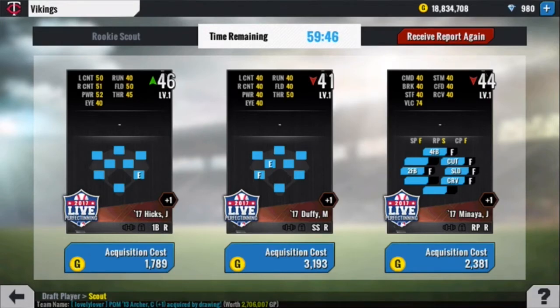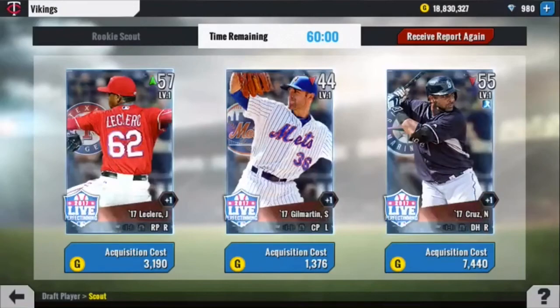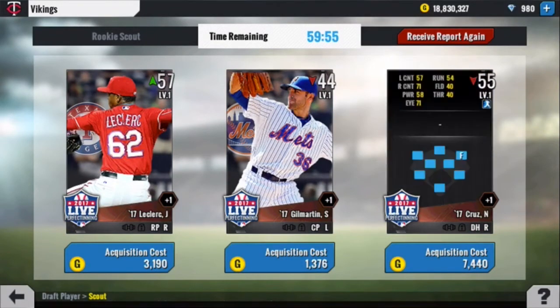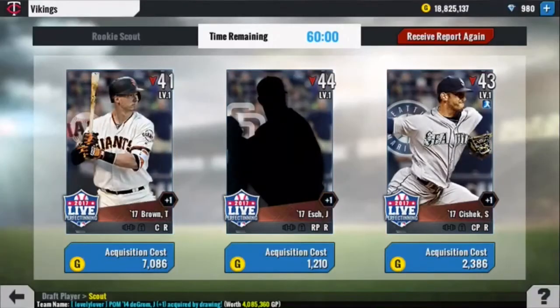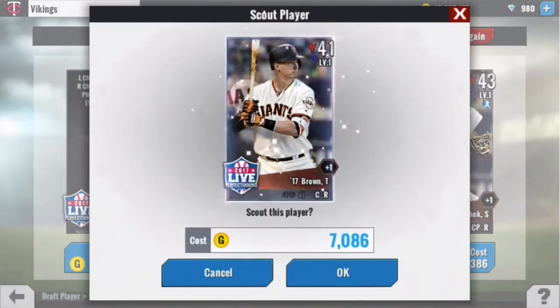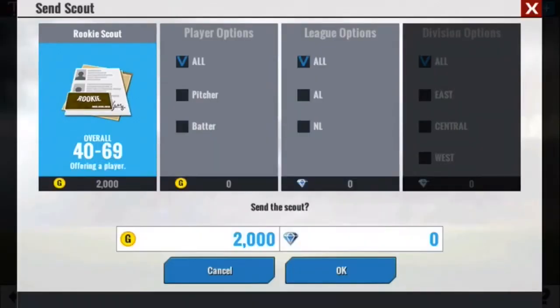Let's absorb Minaya into our bullpen — he's got 74 velocity. Nelson Cruz? That's not a great card. LeClerc — yeah, we're getting LeClerc. That's our last bullpen arm. We only have one lefty out of the bullpen, but that was a really good pull. We're going to have to get the catcher, Brown. That's just a complete waste pick, but such is the draft.